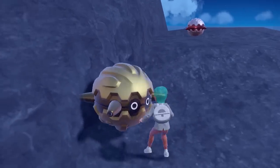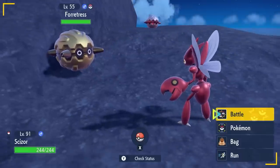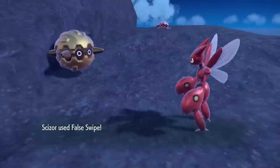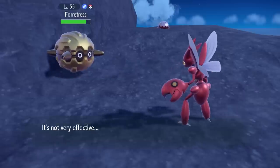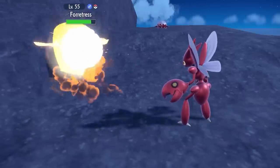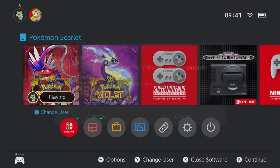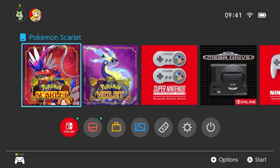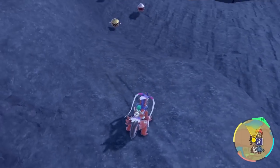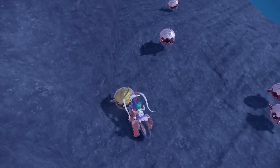One of Forretress's moves is Explosion, so if you don't save before encountering it and it does explode on you, you've lost the shiny. More important than any of the other ones, make sure you do save before you go in and get this shiny — then you can just reset your game, come back into it, and encounter it again for another shot. But a really nice shiny nonetheless, and this Generation 2 Pokemon is a bit forgotten about but a nice one to go after and hunt.